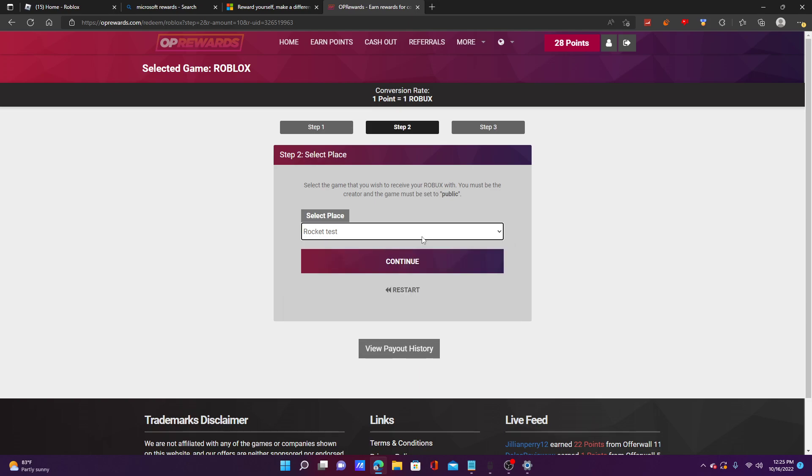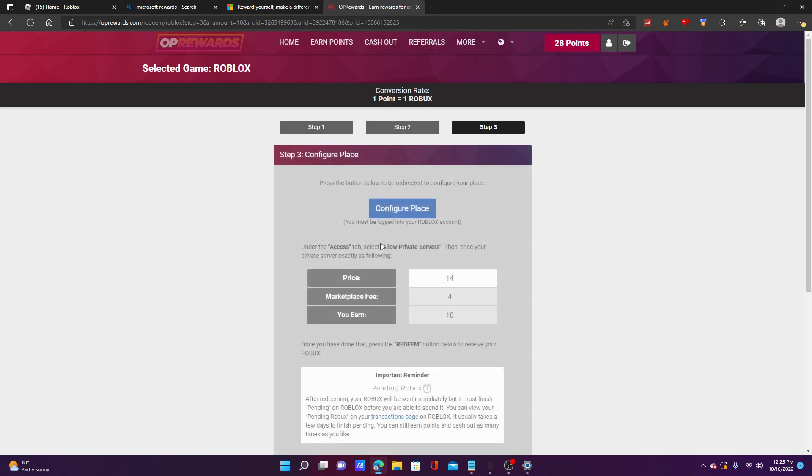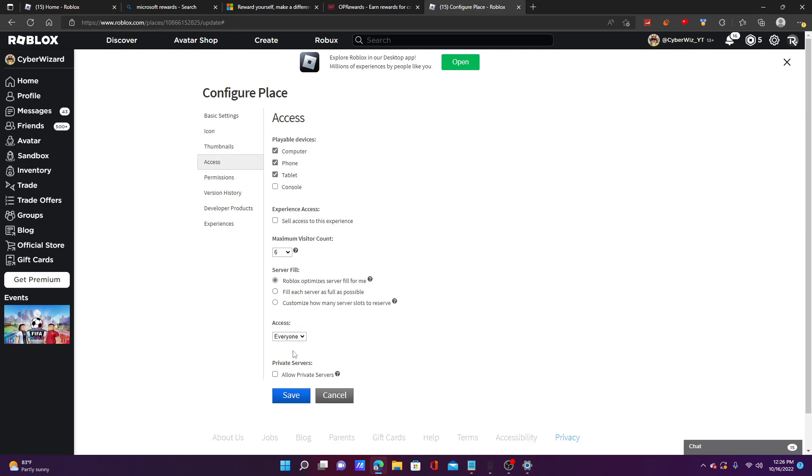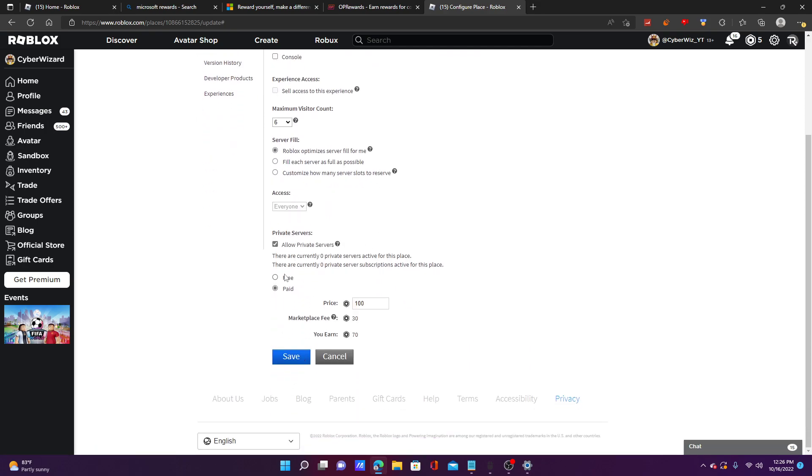You don't have to have a game pass — I'm going to click this game because it's going to do a private server thing. It says press the button below to be redirected, then go back to this tab and it gives you a specific amount to set your VIP server price to. In this case I have to set the price to 14 Robux. Under access, I'll press 'allow private servers,' set to paid, and enter 14 Robux — not 145, just 14.